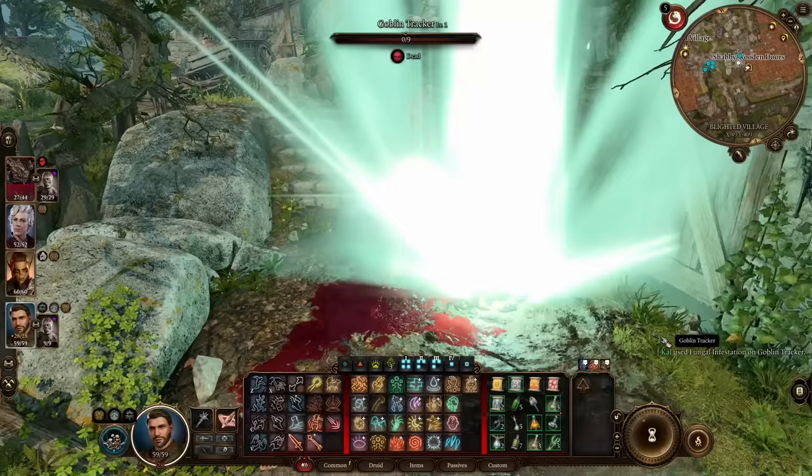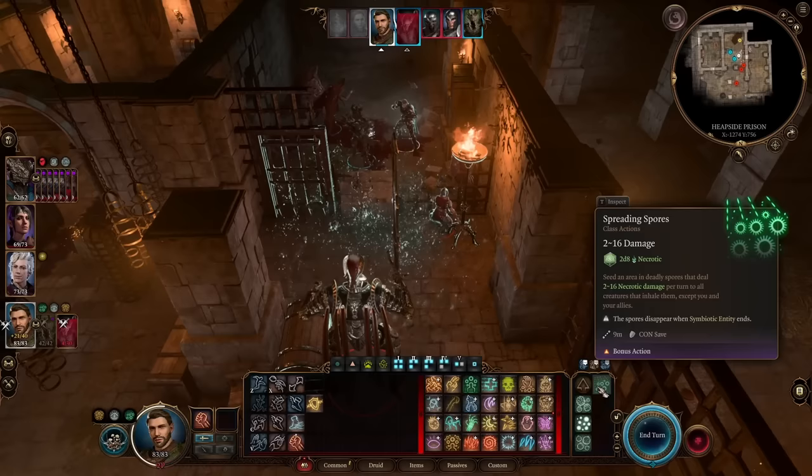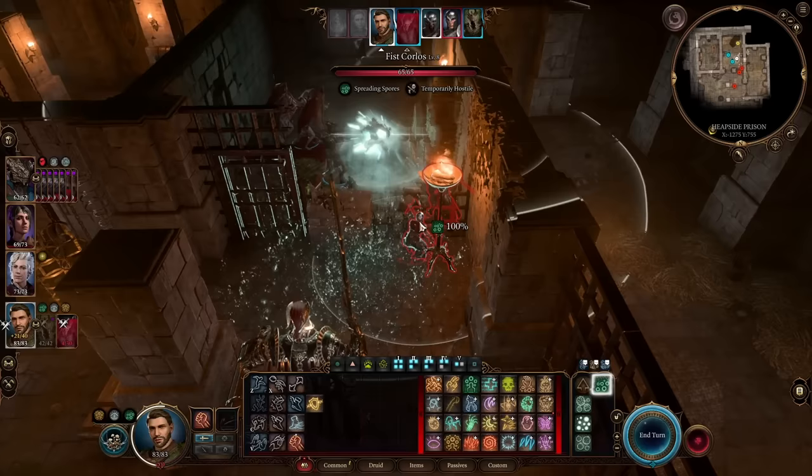They can also infest corpses to create fungal zombies that have low hit points but function identically to the normal zombies you can summon — and we'll go over that a bit later. And eventually, at level 10, they can hurl their spores into a noxious cloud, which will deal their Halo of Spores damage any time a creature begins their turn in it, similarly to Hunger of Hadar from Warlocks.